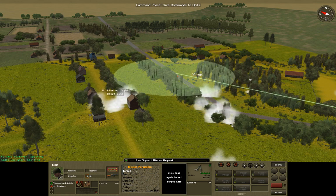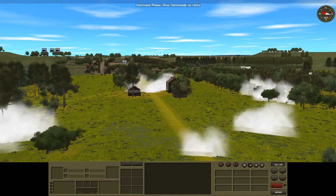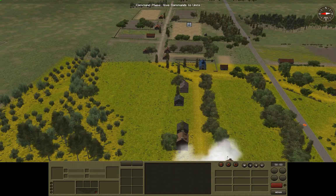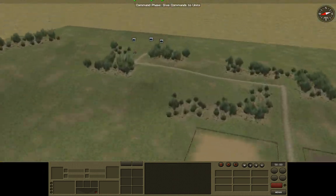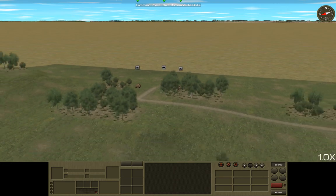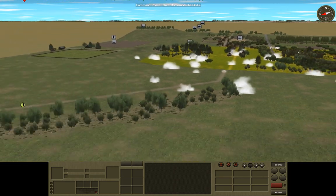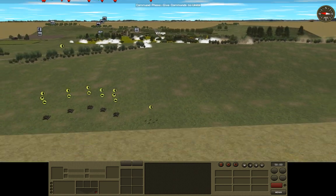Let's think this through — I want some area fire into the town as we're going to move in. But the problem is we don't really know where the enemy is. To be honest, I don't have a spotter who can put down fire over here, which is a little bit of a problem, but we can probably not worry about that too much.